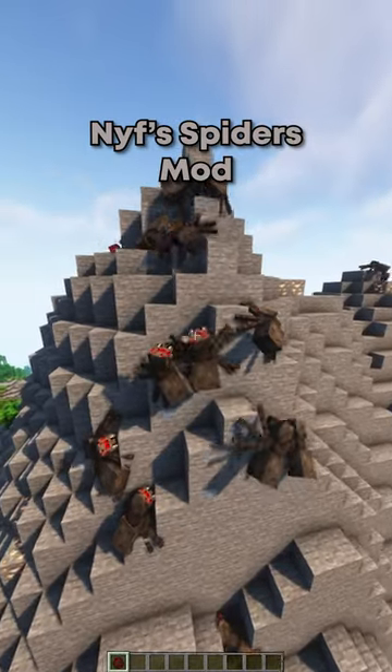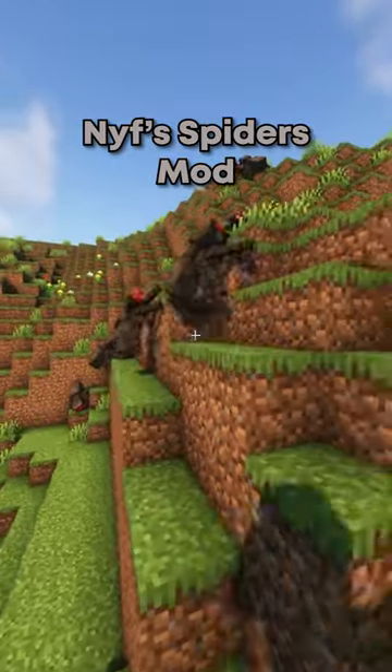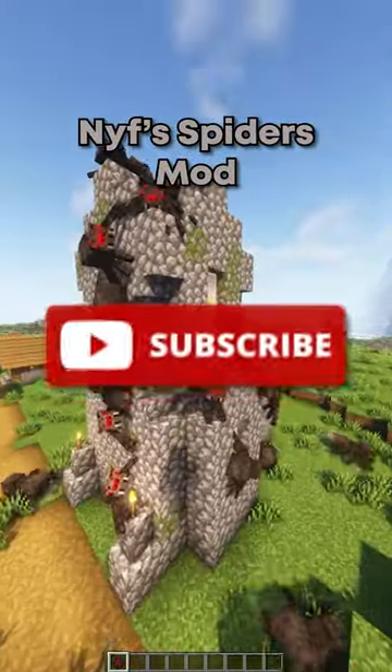NYF Spiders enables spiders to walk along walls and ceilings, making spiders more realistic. It also improves their AI so they can better find their way to you.